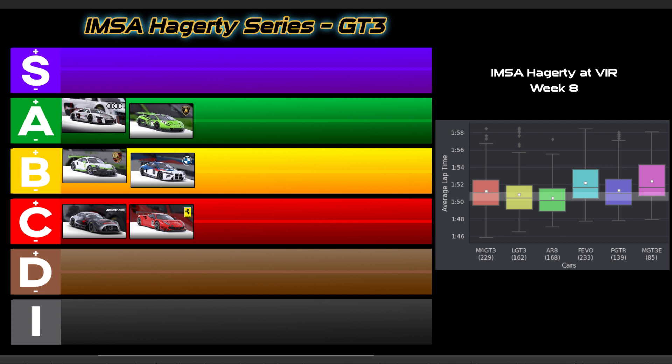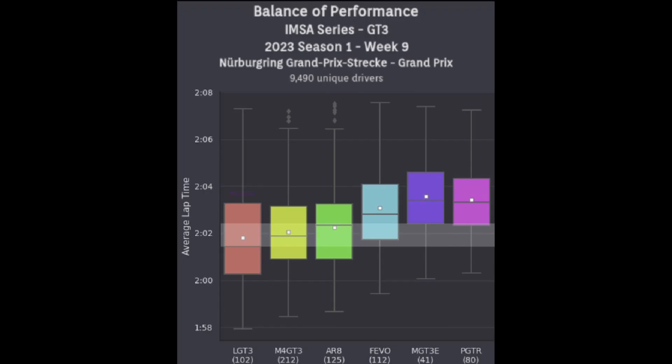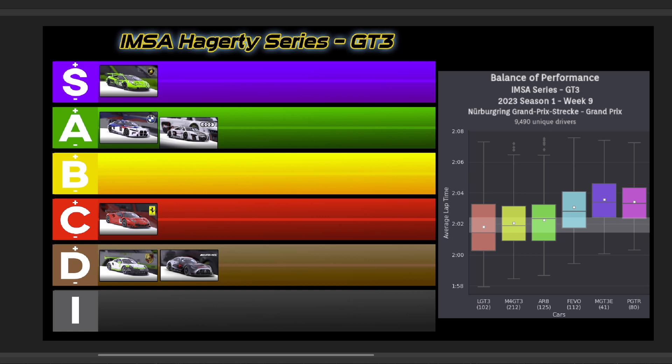Moving on, and again here with the IMSA Haggerty series — I want to quickly look back at last week's results, where the series was at VIR. The top cars were in the A tier with the Audi and Lambo, followed by a strong showing from the Porsche and BMW, with the Merc and Ferrari rounding out the bottom in C tier. And for the multi-class open setup IMSA Haggerty series, it goes to Nürburgring GP for this week. We seem to have a tale of two tiers — the Lamborghini goes S tier, with the BMW at A and the Audi at A-, both within that one-second window from the Lambo. Well outside that window, I have the Ferrari in C tier, with the Mercedes and Porsche taking a D tier. So here's your IMSA Haggerty series GT3 tier list for this week at Nürburgring GP.